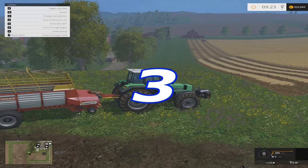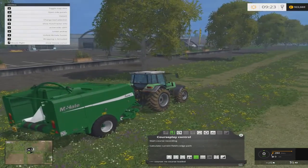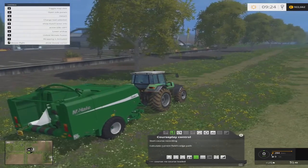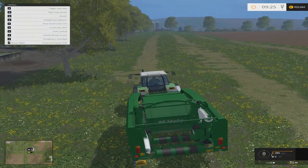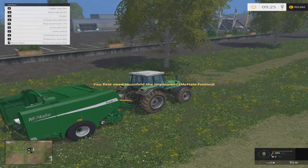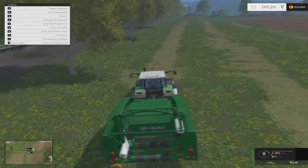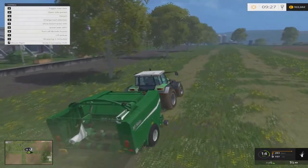Number three is bailing hay and wrapping it. You also need the bale extension mod, which will be in the links below, as well as the McHale Fusion 2 as you can see here — that'll also be in the description below. It's a fairly simple way of making money. In maps like this you can easily mow headlands without having to buy any land or sow grass. Make sure that wrapping is activated because this automatically lets out the bale and then wraps it.